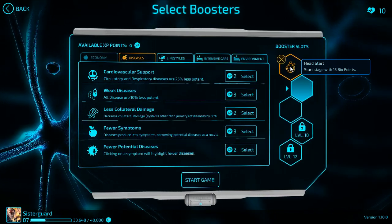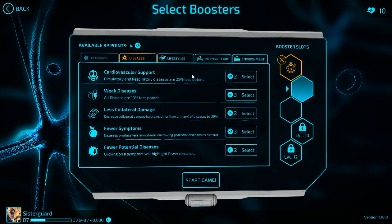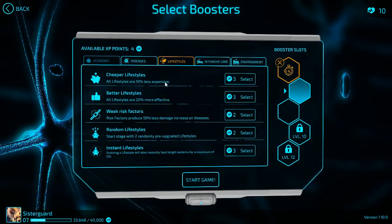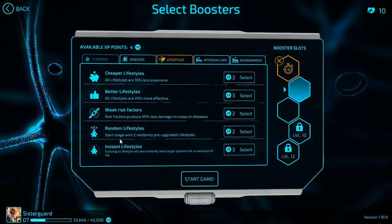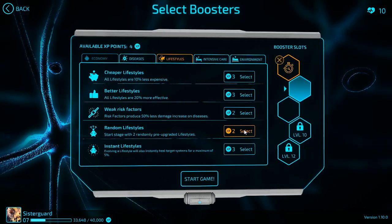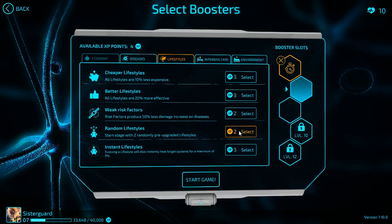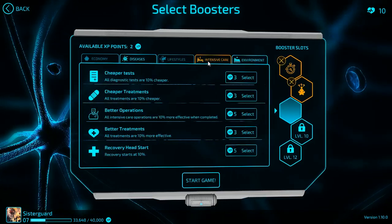People start coming in with stuff. We already have tests we can start running that day, that moment. Diseases... no. Lifestyle: start stage with 2 random up-getter lifestyles. Do you always hope people have good lifestyles in all honesty? No. But we are going to start with that because that will give us a bit of an advantage.